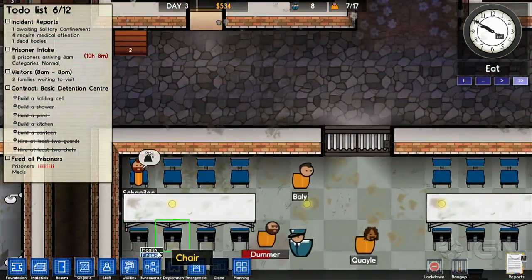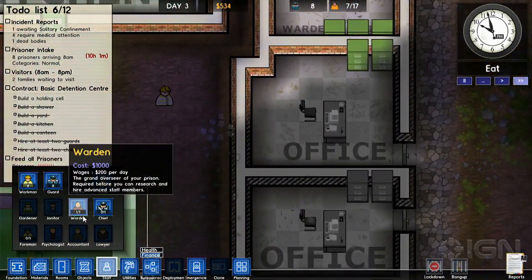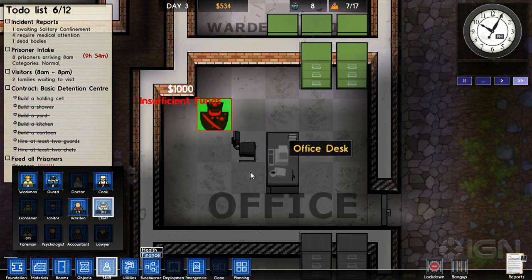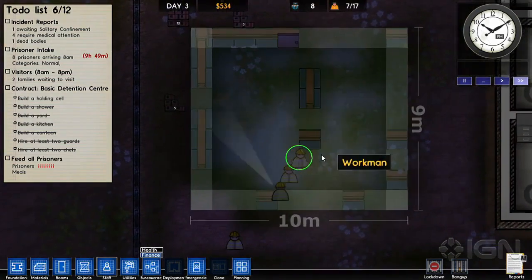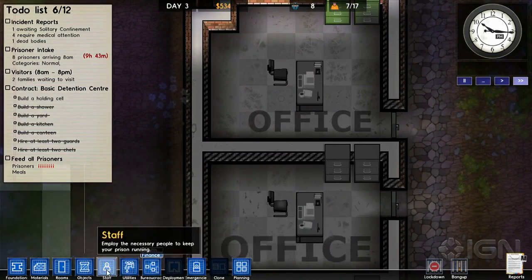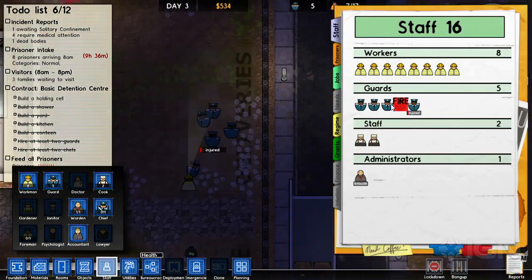Everything's filthy. We can't hire a chief because it says we don't have the budget for it. I want to be able to hire more workers. I don't have the budget. Putting down the chief guy lets you get more workers. Maybe I need to fire some guards — don't worry, I'm sure the prison population can regulate itself.